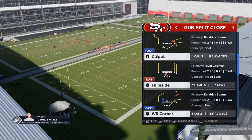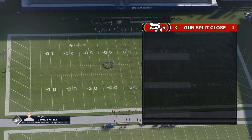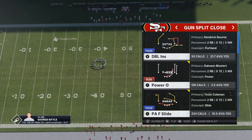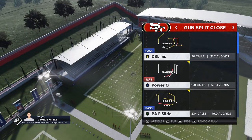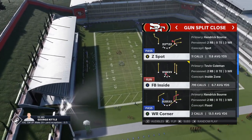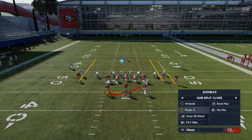I'm always trying to go back to these two run plays, which is the fullback inside — which I typically replace with the X button — and the Power O. Those are the two run plays I use. They're very successful if you use them correctly. There are really only two run plays, and it's really only two that you need. It's a fantastic running formation.